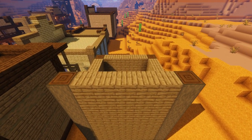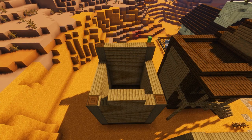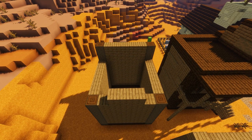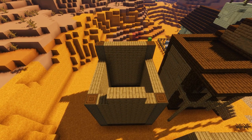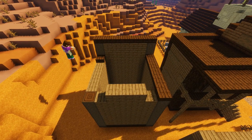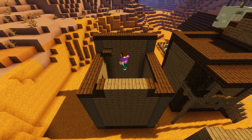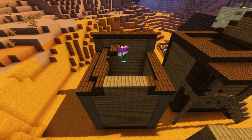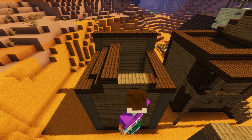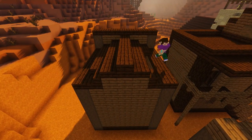Now onto the roof - add a trim of dark oak slabs along the front wall and the two side walls as well. Then either side of our three spruce planks on the back, add a dark oak stair. Now we're going to form a shallow sloping roof by adding rows of dark oak slabs every half block to form a peak in the middle, creating a small gable roof.